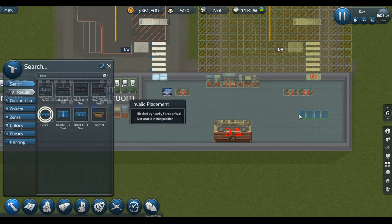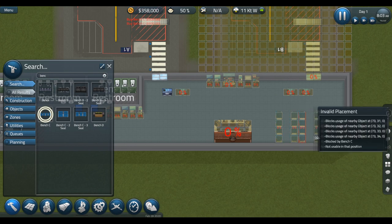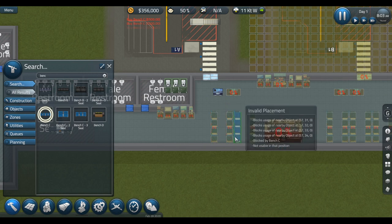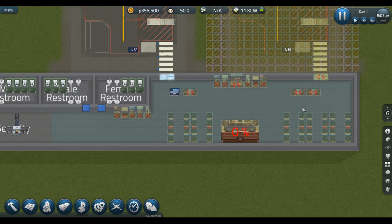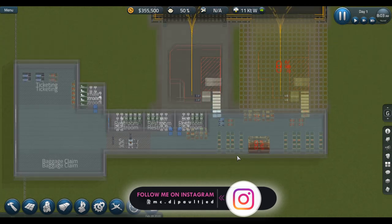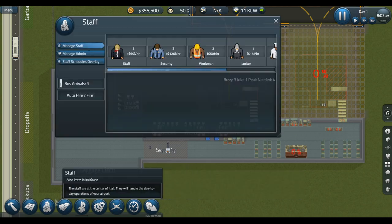Let's put down some benches so people can sit down. Now let's start here — placing benches throughout the terminal. That gives people some place to sit. Do we need anything else to start with? I think that's a pretty decent start. Let's hire some more people.